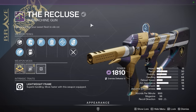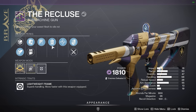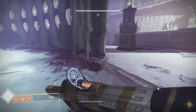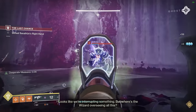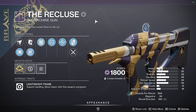Before we move on to my Hunter, I want to quickly showcase Subsistence. It wasn't on the Recluse before, but it can be a pretty nice option on SMGs because of how fast they fire and burn through ammo. As you can see, when I get a kill it gives me a few bullets back and lets me fire for longer.